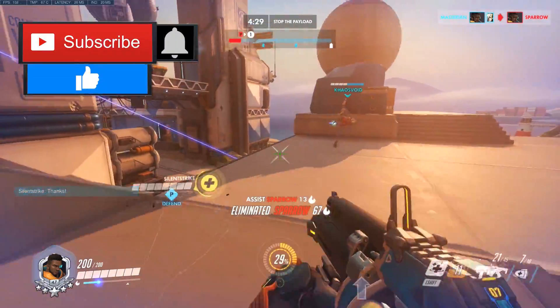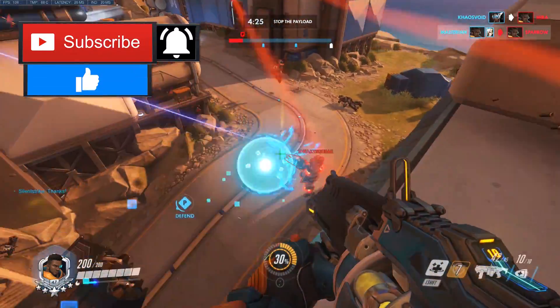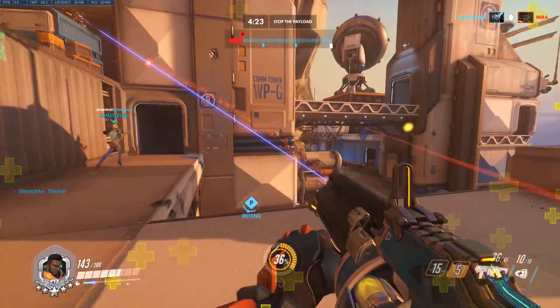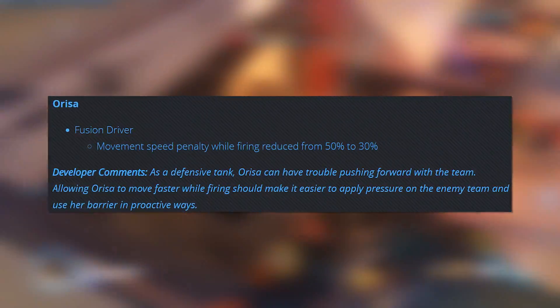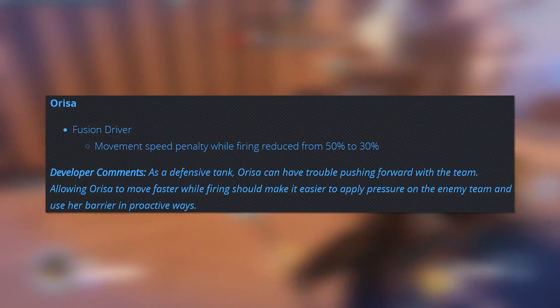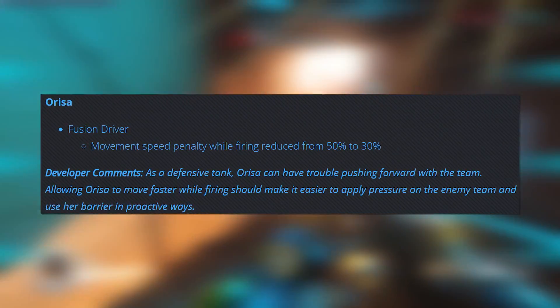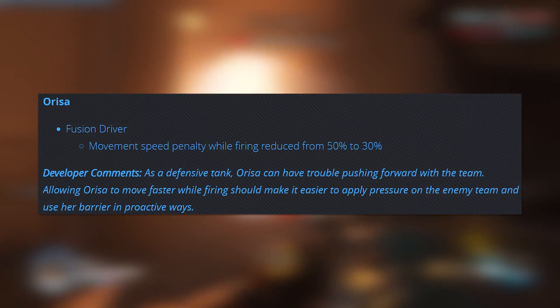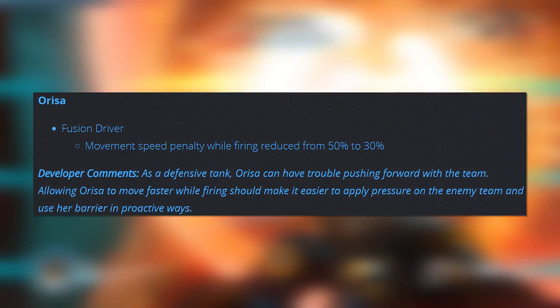First I want to run through the hero-specific changes, and first up I want to focus on the two heroes that I have the most experience with. First is a move speed buff for Orisa: Fusion Driver movement speed penalty while firing reduced from 50% to 30%. This means that while she's firing her Fusion Driver, she can move at the same speed that Brigitte moves while her barrier is up.